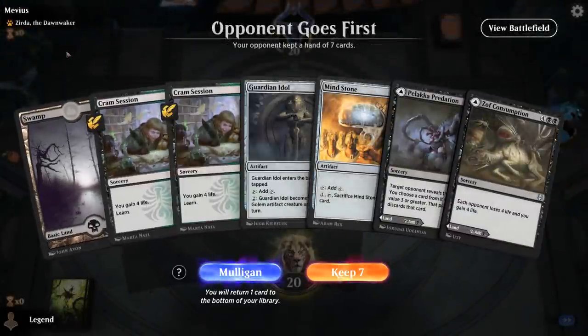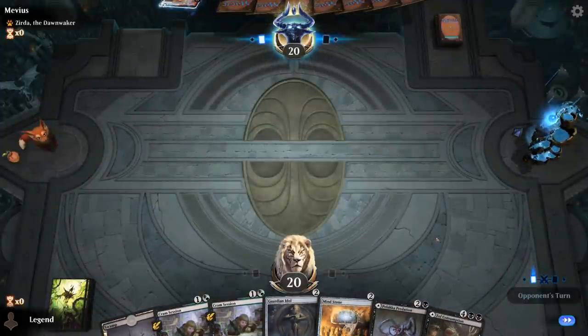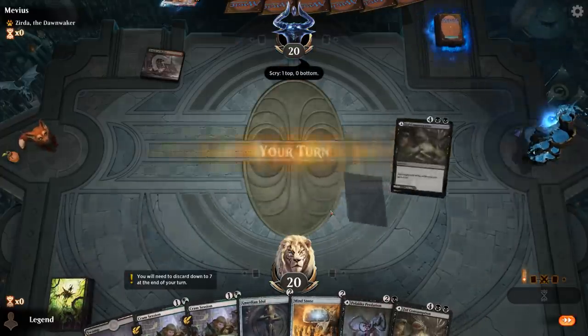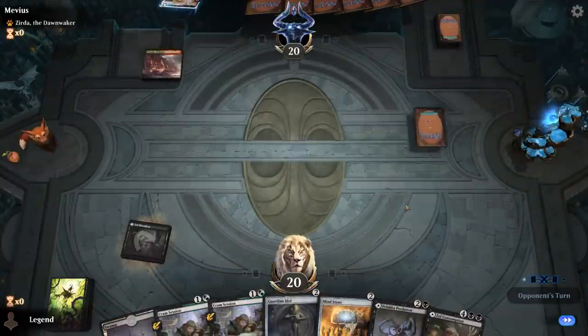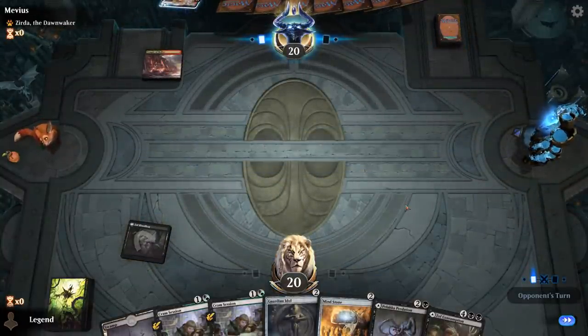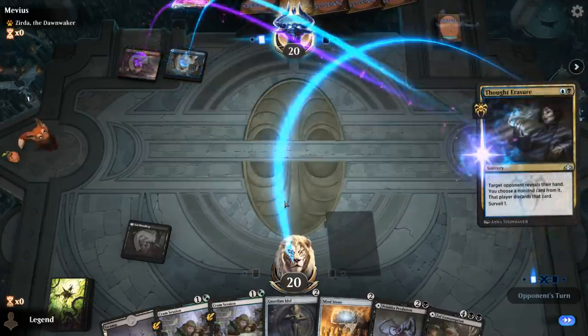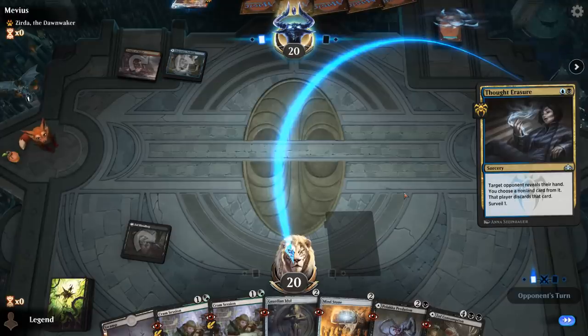We're on the draw facing a Zarda, the Dawnwaker deck. What are we working with? We've got lands, Cram Session to maybe discard and draw, no Citadel, and no Maze Mind Tome — so not a ton of card selection. I think we still try this since we're in a position where if we draw Citadel we can cast it relatively quickly. Opponent with a Temple of Malice, Pathway, and a Thought Erasure — at least her hand is quite redundant, so not having Citadel was not a disaster in this case.